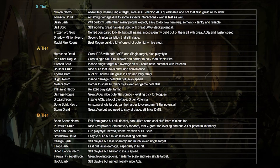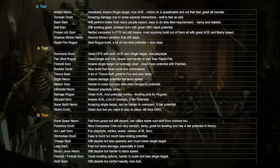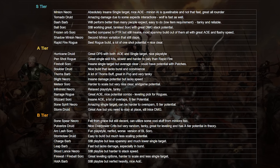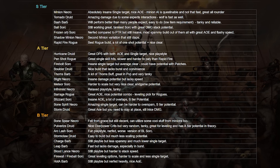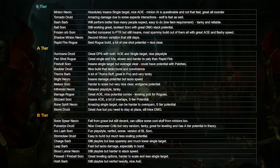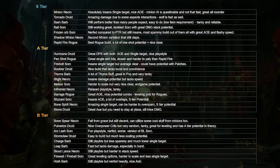Moving to A tier — Hurricane Druid is going to do great, mostly because it can utilize all the changes just fine, and it feels much more buffed this season. Puncture Rogue feels pretty good too. I think it's like a step-down option from Rapid Fire, because you will need a little more setup, but you can do huge crits with one proper hit, so it should feel great for people who enjoy big numbers. Firebolt Sorcerer is going to do just insane single-target damage, but clear is not so good, so I can't move it to S tier. However, I think the potential is here and we'll see what people come up with for Firebolt.